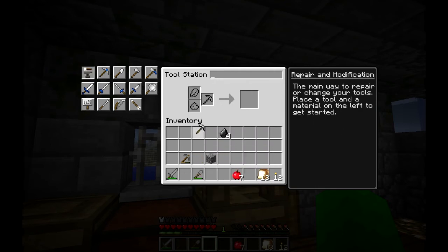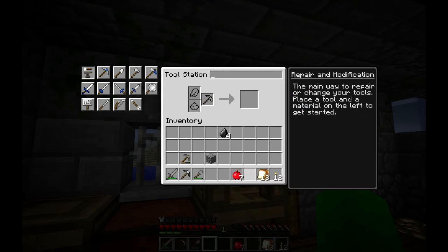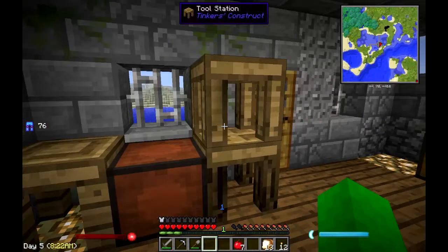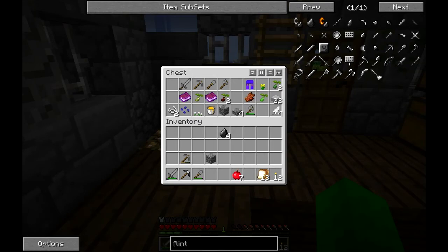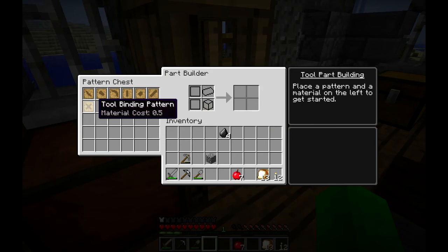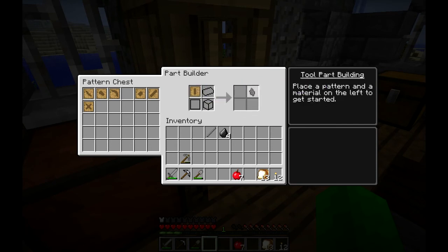So in the tool station, click on the pickaxe, throw in our tool binding, tool rod, and pickaxe head. You'll notice our modifiers remaining are four — normally that would only be three, but since we're using a paper binding it gives us one extra modifier. Let's go ahead and make that. This has a mining level of iron. The nice thing is if I wear it out, it is repairable through this area. You can put redstone, nether quartz, and all sorts of things on it — we'll get into that later.